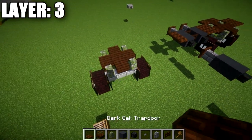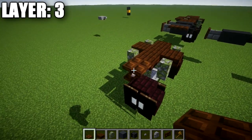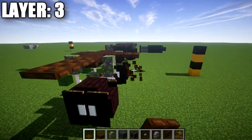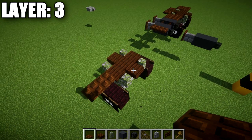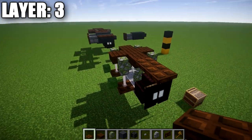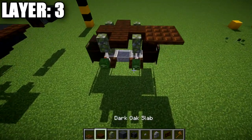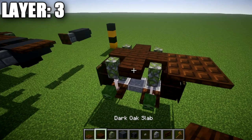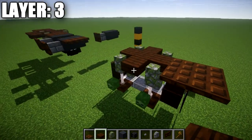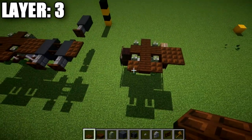Go to the outside and off the dark oak wood slab, place down one and two dark oak wood trapdoors — make sure they're on the top portion of the slab. Then go to the mossy cobblestone wall toward the back and place down one and two dark oak wood slabs coming off it. Place an additional dark oak wood slab going toward the rear, followed by a dark oak wood top slab and a dark oak wood trapdoor on both sides.